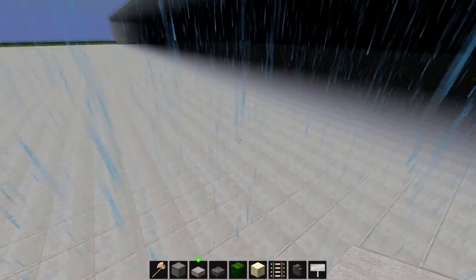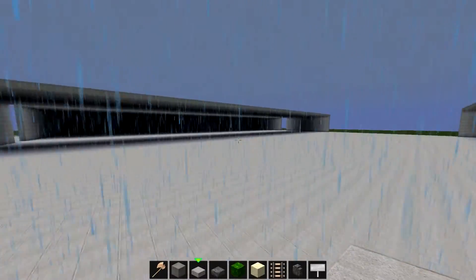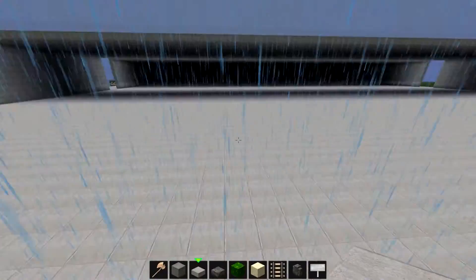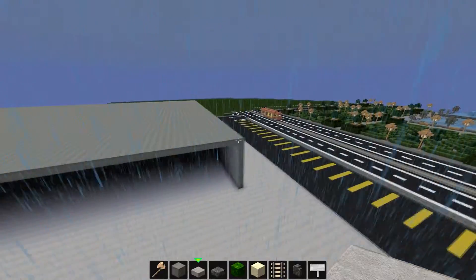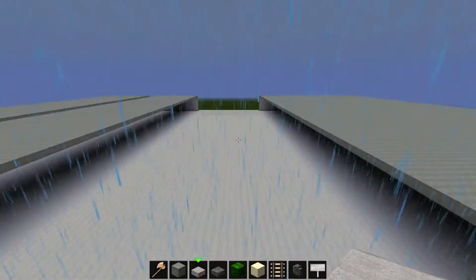There'd be like cafes along this line and there'd also be some water, like fountains and stuff in the middle. So that's the idea behind it. I began by building a giant box then cutting the middle using WorldEdit.